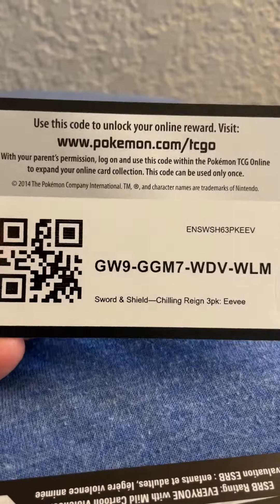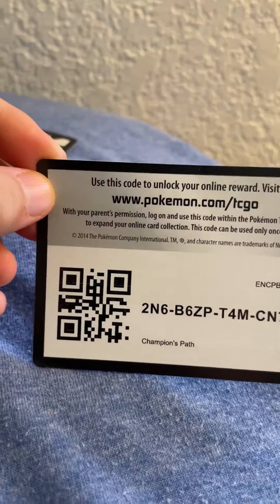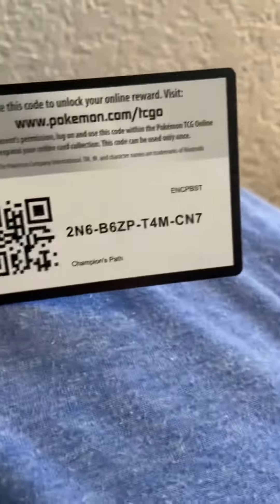Here's the 3-pack Eevee collection. Chilling Reign. So 2 Chilling Reigns and then the Champion's Path. Whoever redeems them first will get the code — just take a picture of that or use it in your TCG Online game.